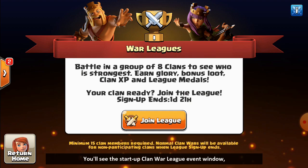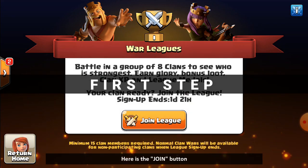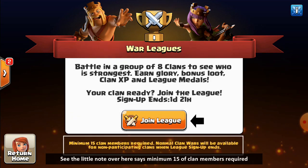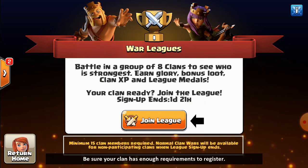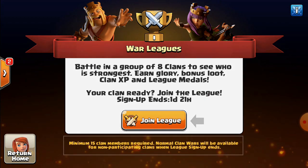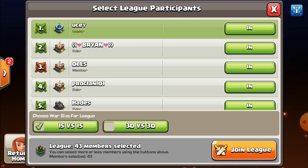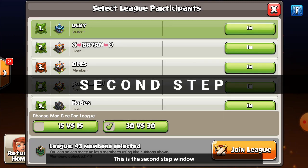You'll see the start of the clan war league event window — this is the first step. Here is the join button. Note that a minimum of 15 clan members is required, so be sure your clan meets the requirements. Now tap on the join league button.